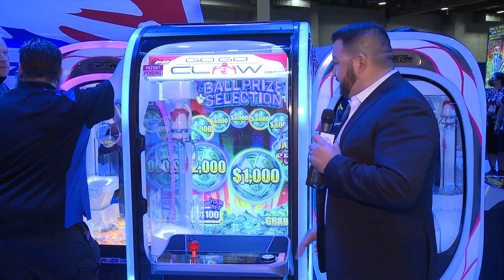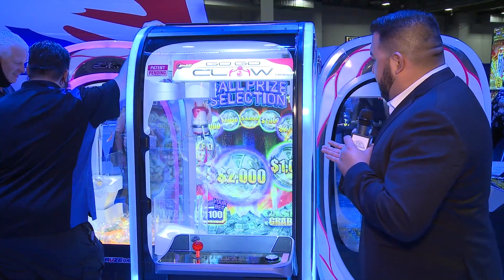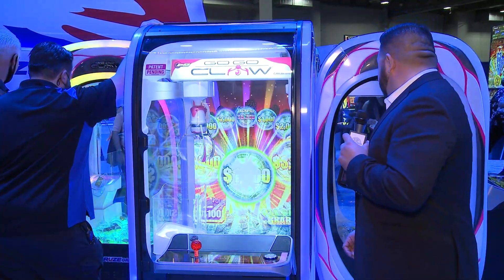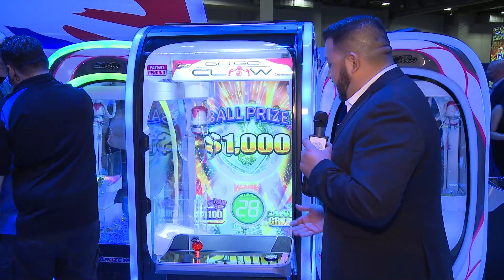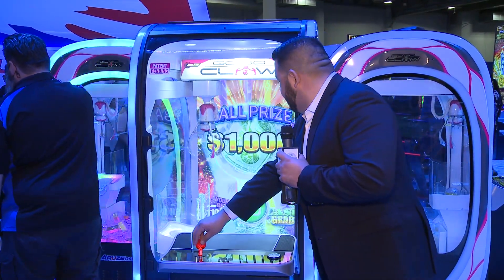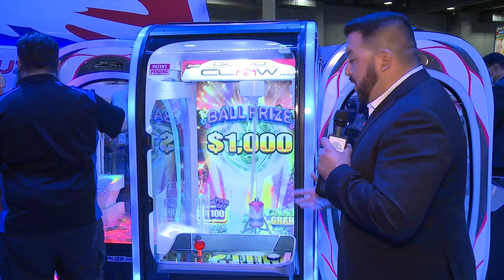You go through and hit play. The claw will go out. You're going to have the price selection feature, so it's going to go through and determine what your prize will end up being. In this case we're going to win $1,000 if we win. The next thing you can do is just move your joystick to the desired location. You drop the claw and you wait to see if you pick up the ball.